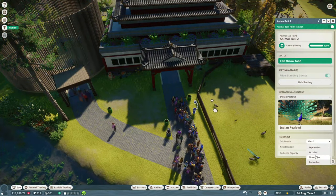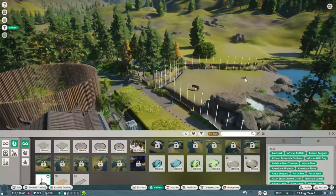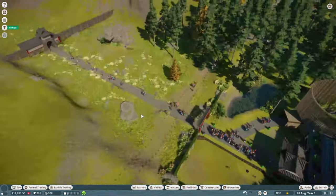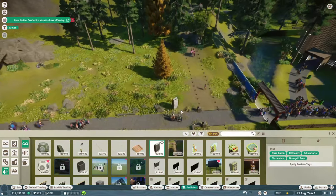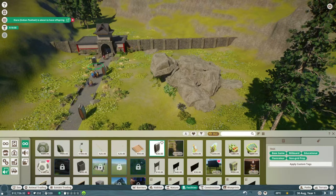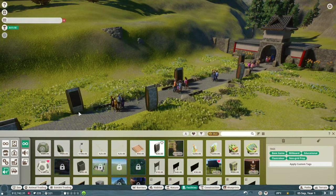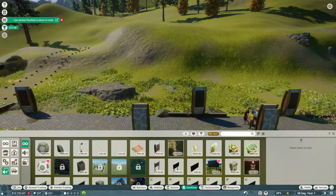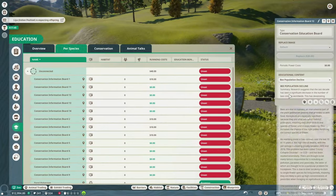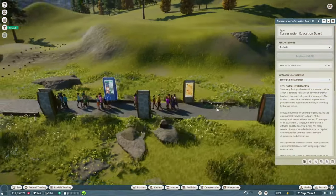Of the two existing habitat species, we've got the Indian peafowl and the Chinese pangolin — they've already got babies, which is good. Once they mature you can release those into the wild to count towards the objective of releasing three different species. I've just put in some education boards along the walk from the entrance to try and get my guests' education rating up from the minute they step foot into the zoo.